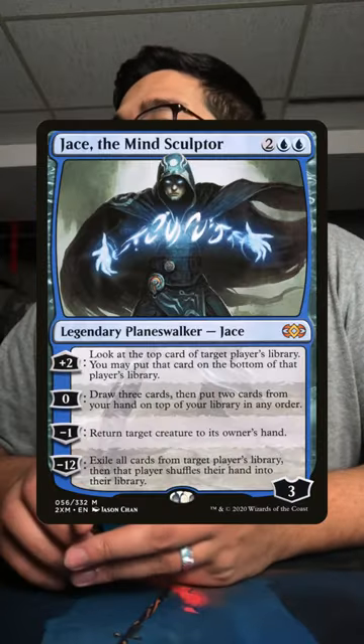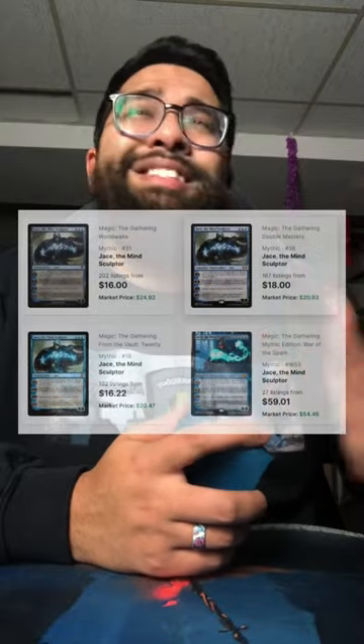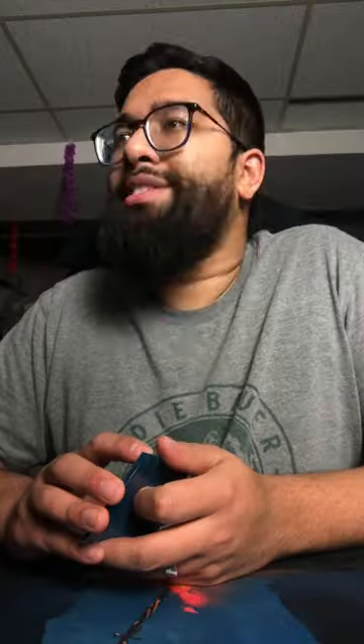Oh yeah, I have these Jace the Mind Sculptors, which should fetch a couple hundred bucks. Oh no, no, no, no. I can buy those Jaces for like 16 bucks on TCGPlayer these days. $16 — what happened? Isn't this the most powerful planeswalker ever printed?